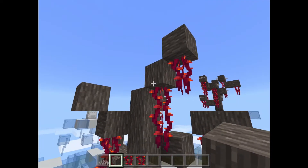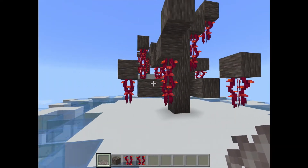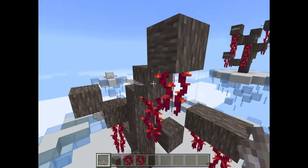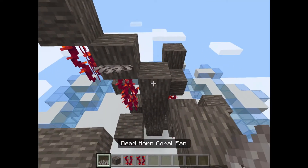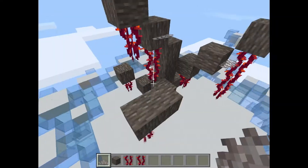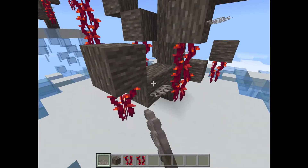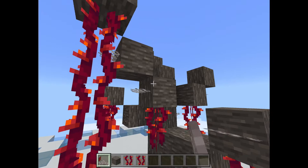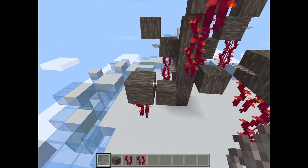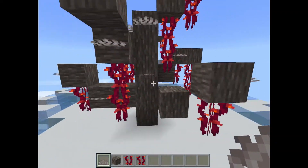Once you feel confident with how the vines look, you're going to want to place the dead horn coral fans — this is the yellow coral — around the branches. You don't want too many straight lines coming off of stuff; put a little bit on the sides so it's not even on both sides. This generally adds that very spooky, frayed look to the tree.